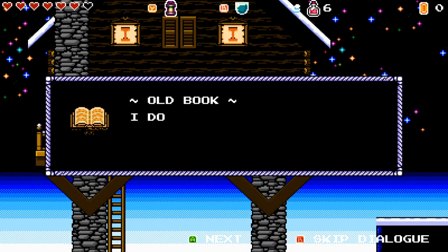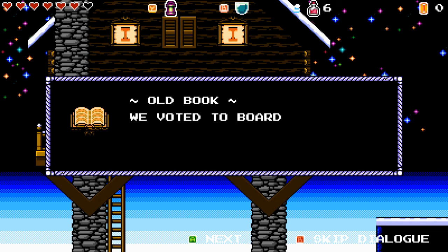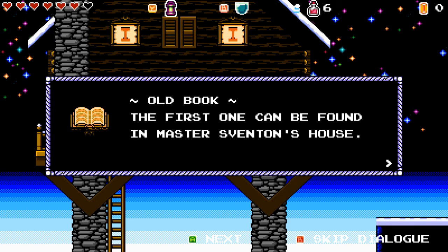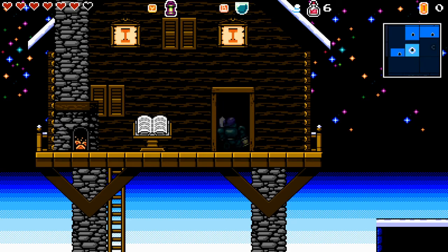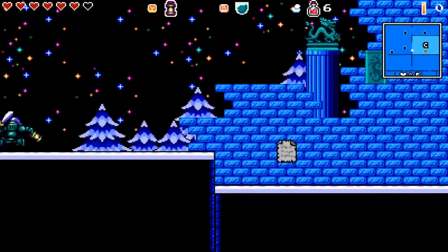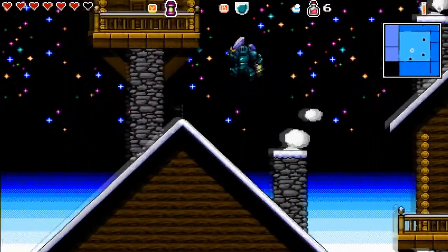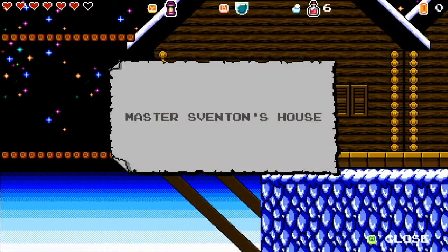I wonder if it's in this book. 'Today we found an old stone arch in one of the mine shafts. It is humming with spirit magic. We voted to board it up and protect it with a secret password. In order to remember the combination, I left some clues — the first one can be found in Master Sventon's house.' Let's quickly go up and find out which one of these houses is Master Sventon's house.